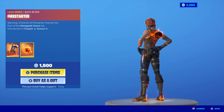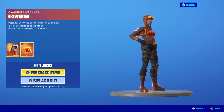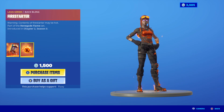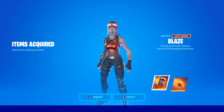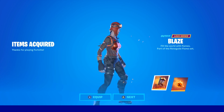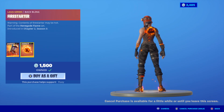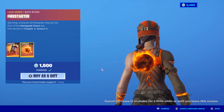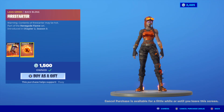I'm just speechless — this back bling is sick. I'm going to buy it with Support Code Fluxy right now — and there we go, the Blaze skin! I thought it was going to be called the Molten Renegade Raider, but it's actually called Blaze. Let's equip it and the back bling — that back bling is actually fire, no pun intended.